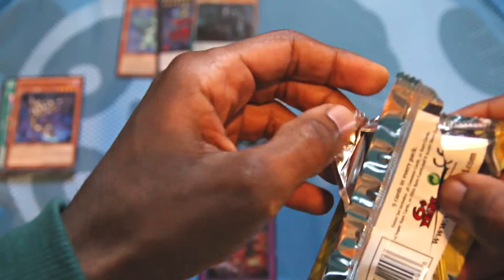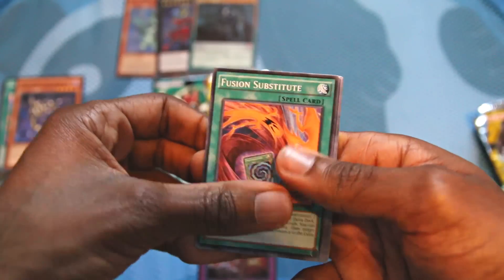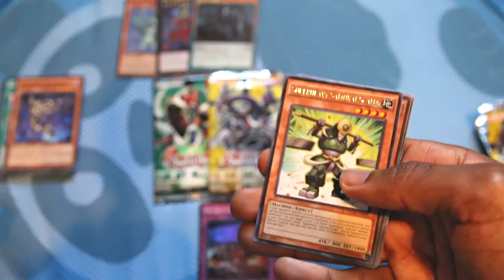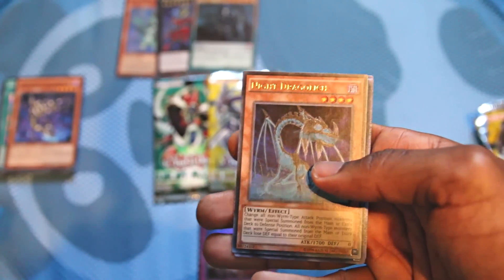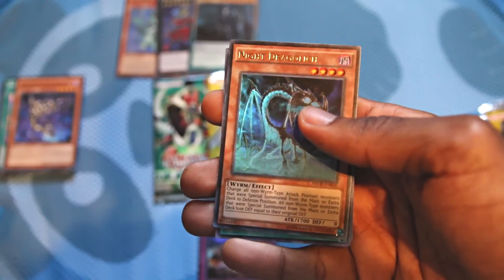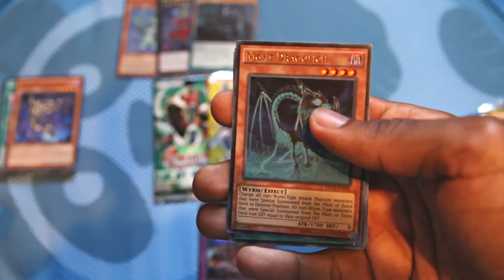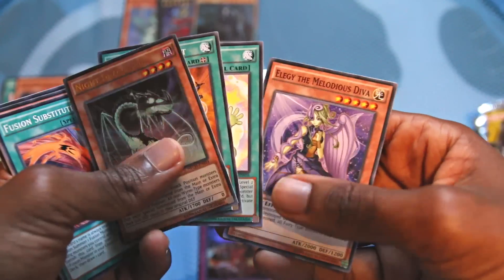Back to the New Challengers side. Fusion Substitute, Fluffal Rabbit, Laser Qlip, Magical Star Illusion, Super Heavy Samurai something — and oh nice, ultra rare: Knight Draco Lich, or the new worm thing. He's got a decent effect — the guy that changes all non-Worm type monsters summoned to defense and they basically have zero defense. Stellarknight Mimic, Clay Charge, and Elegy the Melodious Diva.